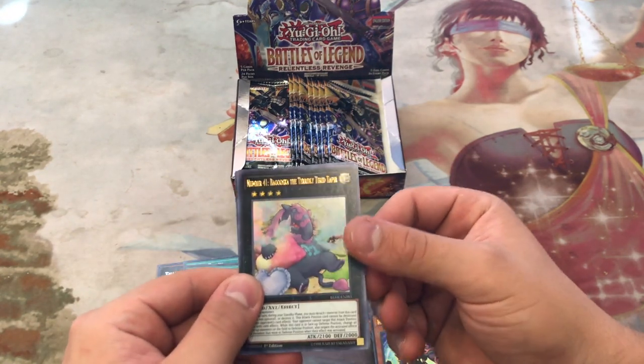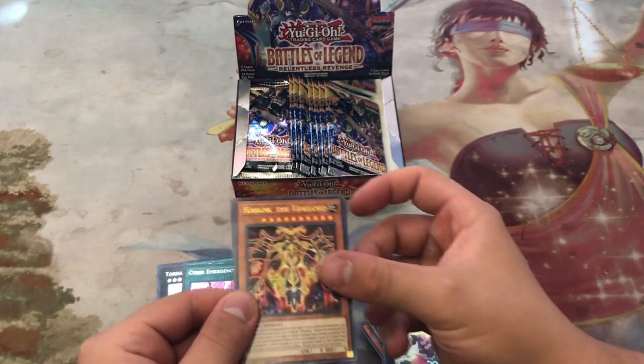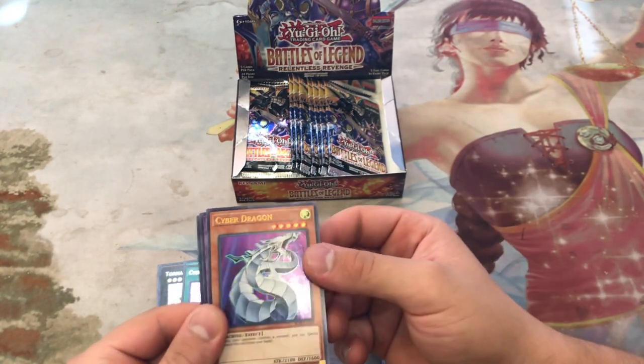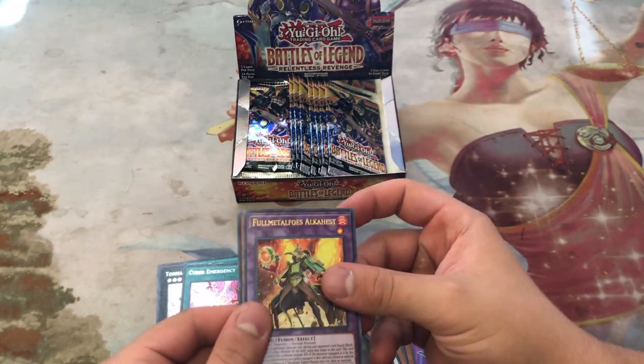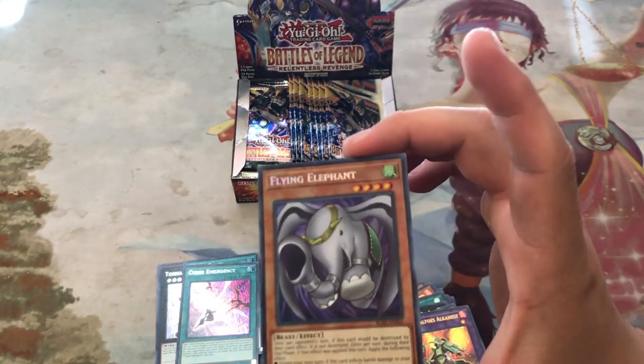Gooska — pretty cool Ultra reprint — Time Lord, Cyber Dragon reprint, really wanted one of those, Metal Foes, and Flying Elephant.